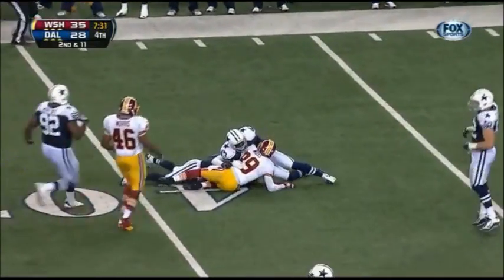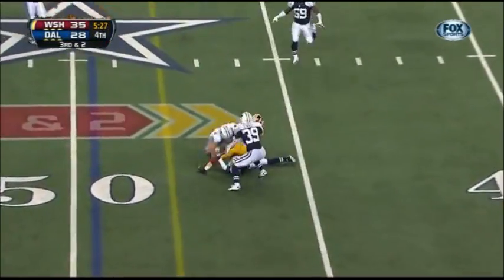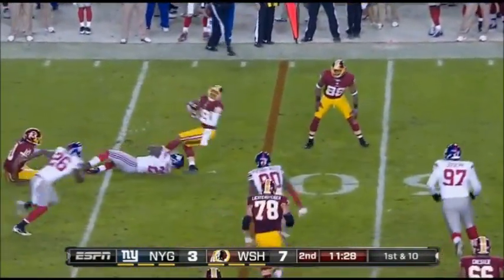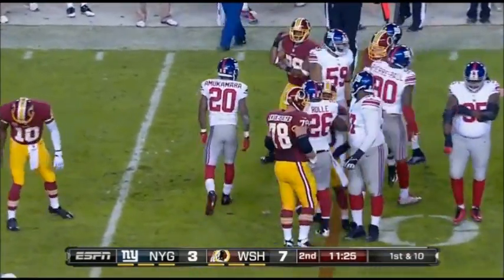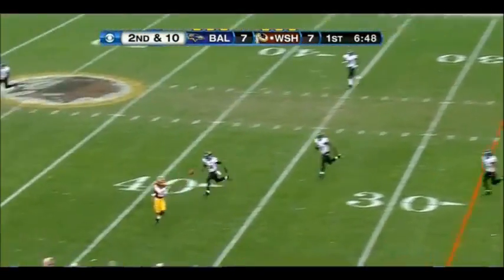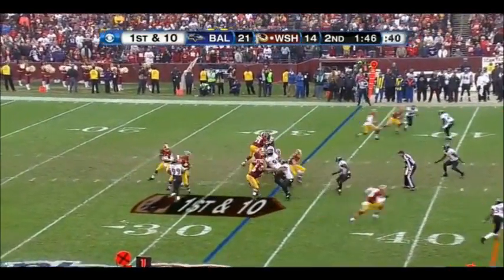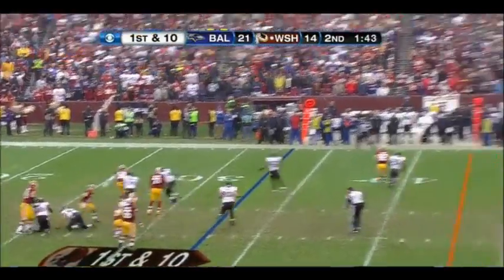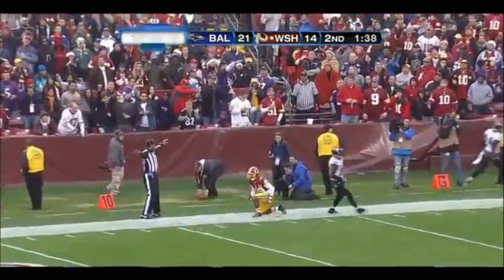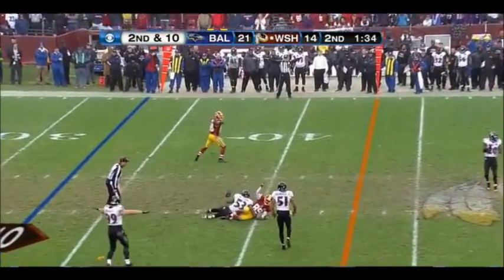On second down he's able to hang on to the ball. Griffin, pass caught by Moss. Right back to the pistol, he reads it, pitches. Santana Moss will be stopped. Good job by Prince of Lucamara, all-American from Bella. And Griffin throws.